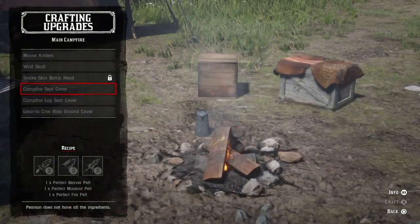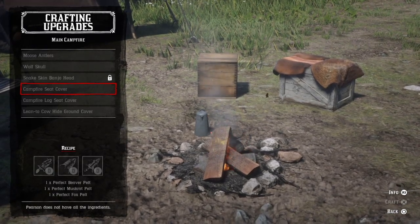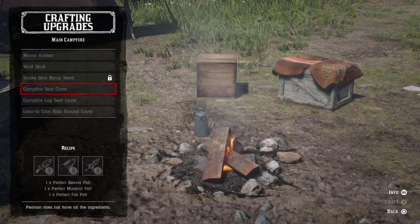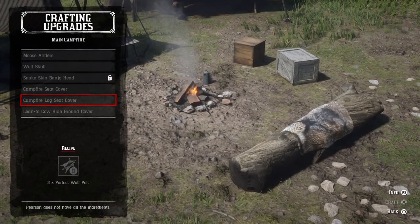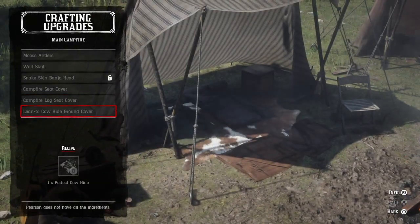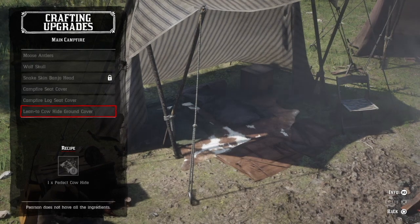Campfire seat cover requires one perfect beaver pelt, one perfect muskrat pelt, and one perfect fox pelt. Campfire log seat cover requires two perfect wolf pelts. Lean-to cow hide ground cover requires one perfect cow hide.